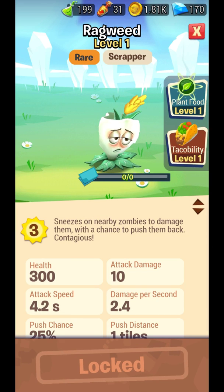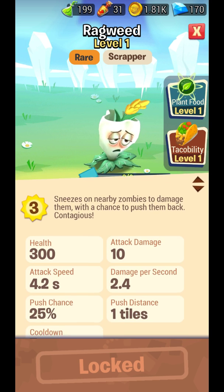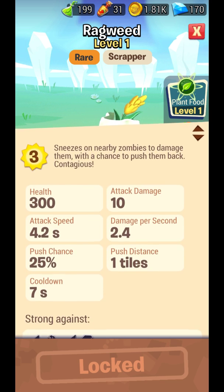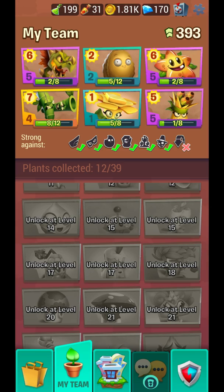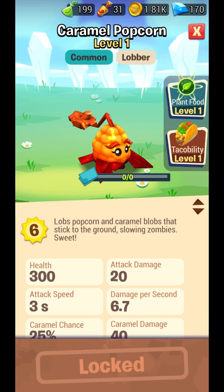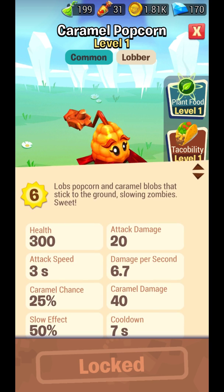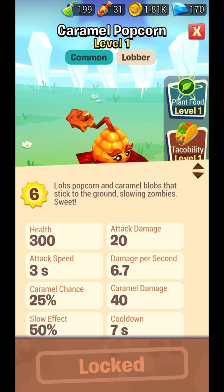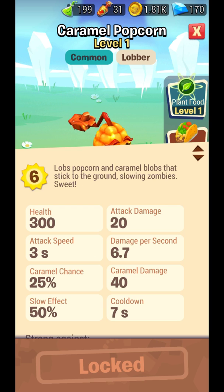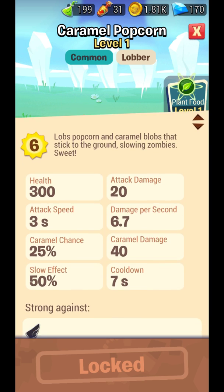This one looks so sad — Ragweed sneezes on nearby zombies to damage them with a chance to push them back. Attack damage is low, attack speed is also bad, so it's just okay. Caramel Popcorn lobs popcorn and caramel blobs that stick to the ground slowing zombies — that's the advantage.